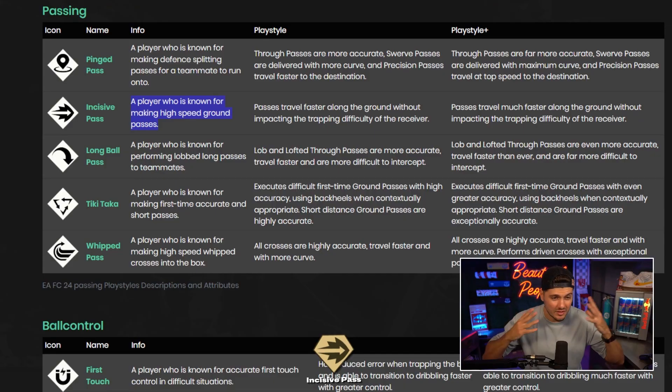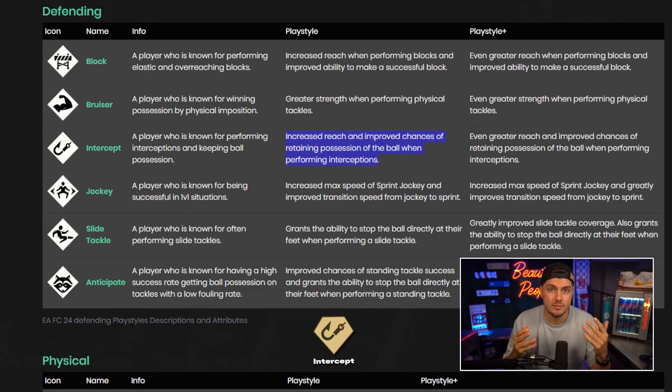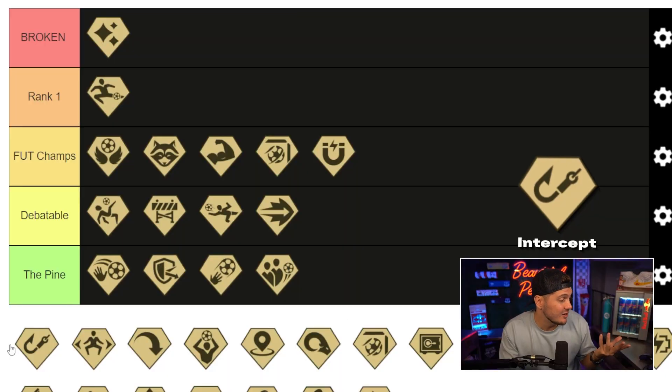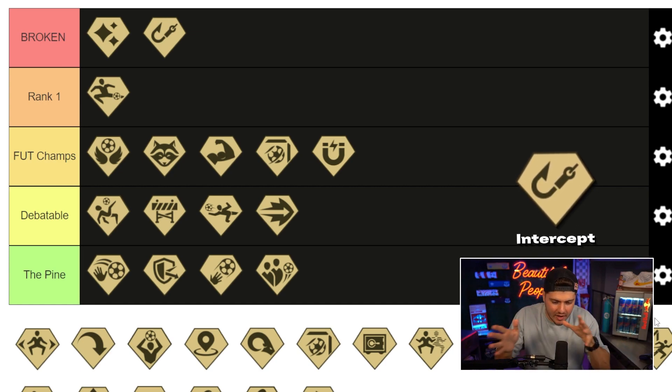Incisive pass — could be mid, could have more room for debate. Player known for making high-speed ground passes that travel faster along the ground without impacting the trapping difficulty for the receiver. This playstyle could easily be in foot champs, but for now I'm putting it in debatable. Back to defending: intercept — perhaps my most excited playstyle. Increases the reach and improves chances of retaining possession when performing interceptions. I need this — give me those extra percentages. Intercept is going to broken. I want that in my defenders.